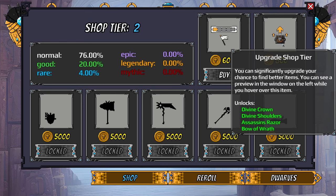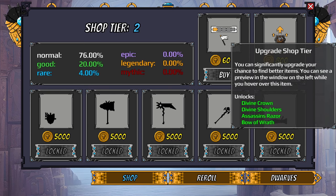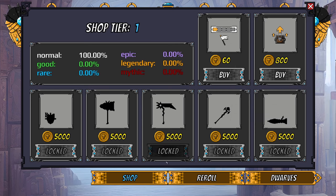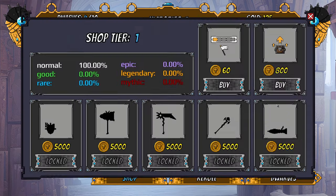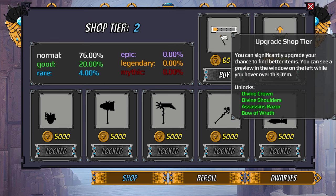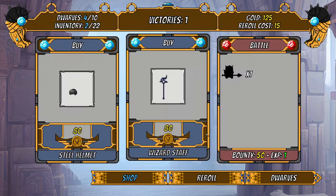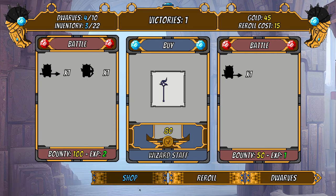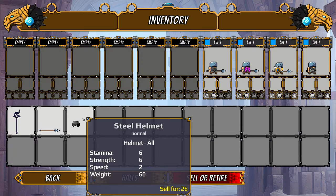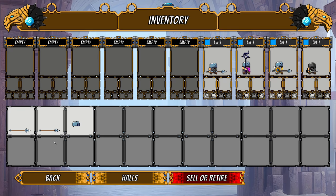You can significantly upgrade your chance to find better items. From our main rolls here we're getting tier one items, so you want to spend money to upgrade the shop so you can find better items, properly upgrade your dwarves, and then shove them into higher tier battles. I'm going to buy a better helmet and throw it on this guy, and we got a cool wizard staff — put that on a back line unit.